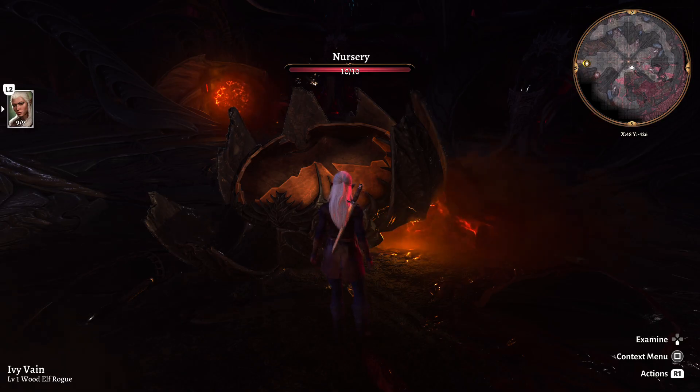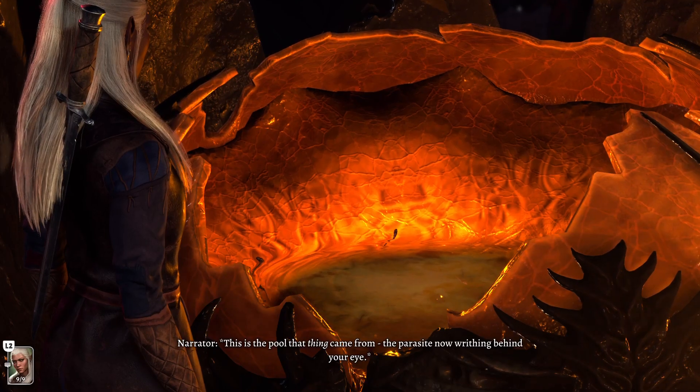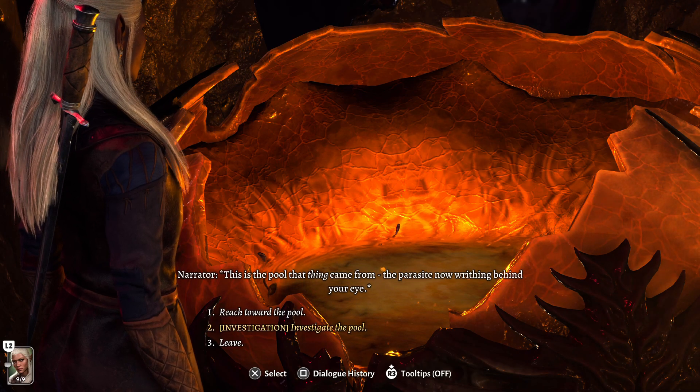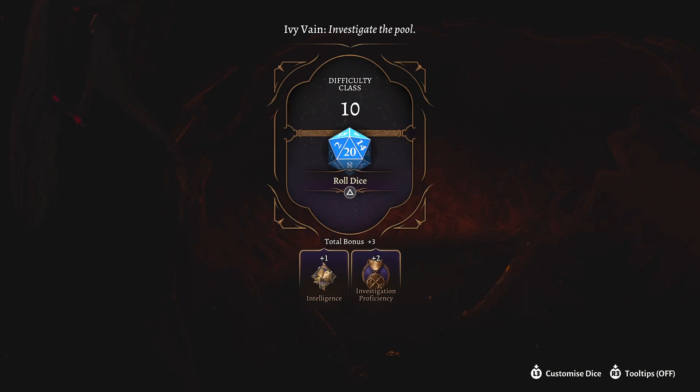There's a pool where the parasite came from — the one now writhing behind your eye. I didn't get any of this lore the first or second time through because the tutorials just weren't working. Some dialogue options require a skill check — a dice roll that must meet or exceed a target number — and your character's skills add a bonus to that roll. I got a plus one from intelligence and my investigation proficiency.